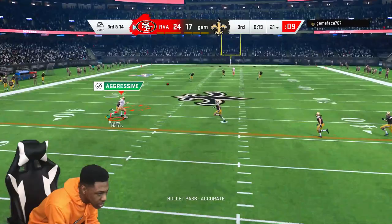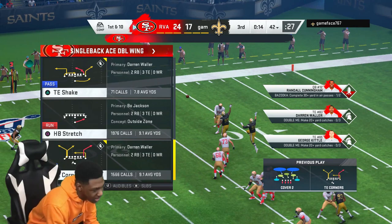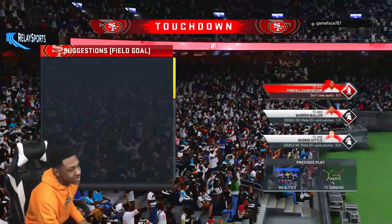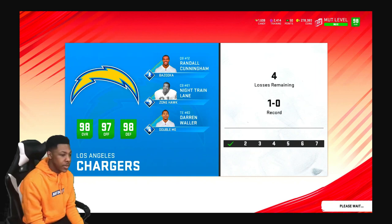Oh, that's man defense. He switched to cover one — that's what it was. 30-17. On to the next game. This is an 18-game win streak — let's make it 19 real quick. Oh wow, this is the same dude, the same exact dude. Let's see what he does. Yeah, it's hard to play. Look at Whitehead getting out there. Two enforcers came in. Oh, Sean Taylor doesn't have enforcer on me — that's man.